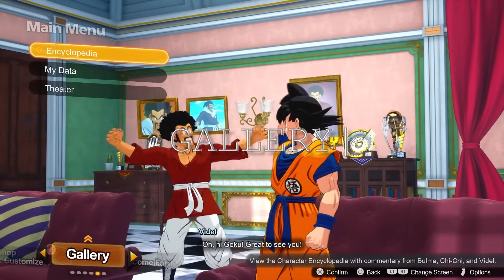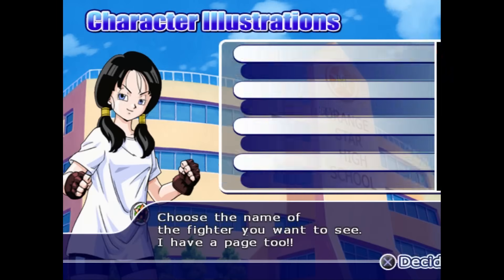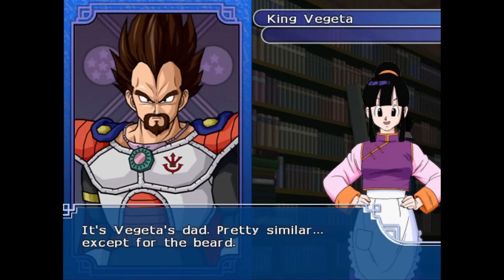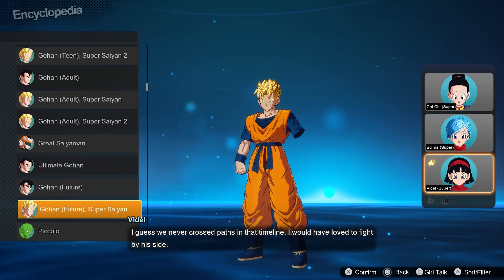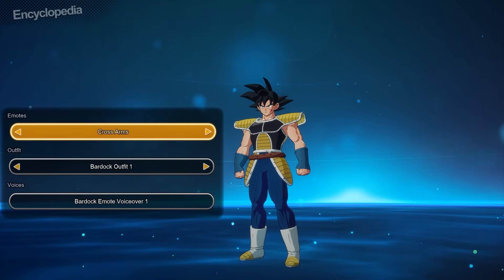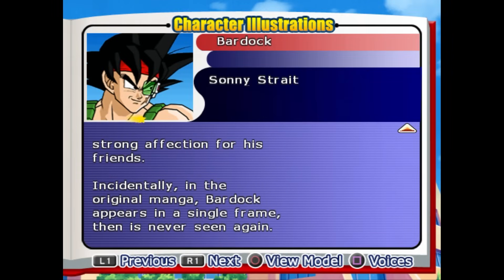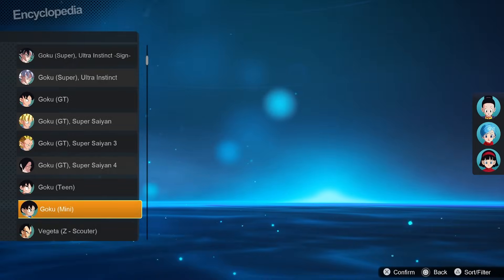Last but not least is the Gallery. Here you can view your in-game data and statistics, watch battles that you recorded, and more importantly, view the Encyclopedia. The Encyclopedia has always been an awesome feature in this series — most notable in BT3, you could hear commentary from Chi-Chi about each character. In Sparking Zero, they've taken it up a notch with the Girl Talk feature, allowing Bulma, Chi-Chi, and Videl to comment on each character and have a small conversation about them. It's super wholesome and has a ton of nice references. One thing this mode lacks that the previous two installments had is character introductions where you could read more about each individual character — I loved reading those as a kid and they're part of the reason I got so invested in this franchise. Nevertheless, this mode is an absolute win overall.